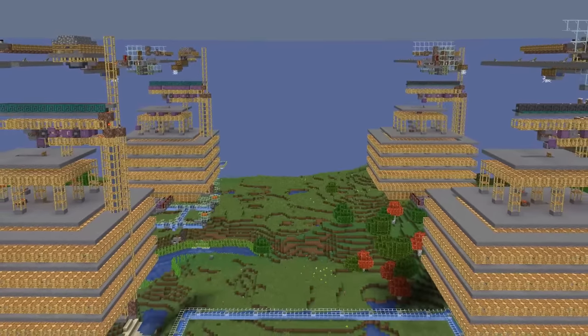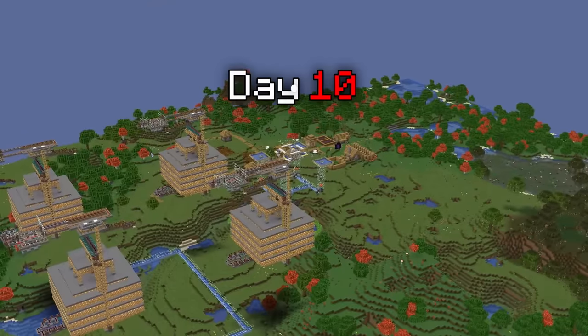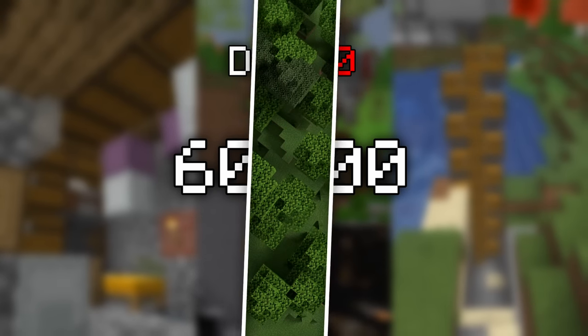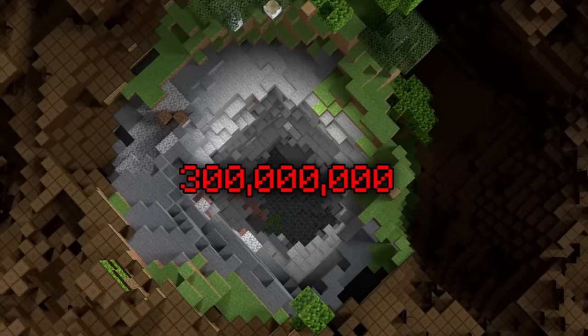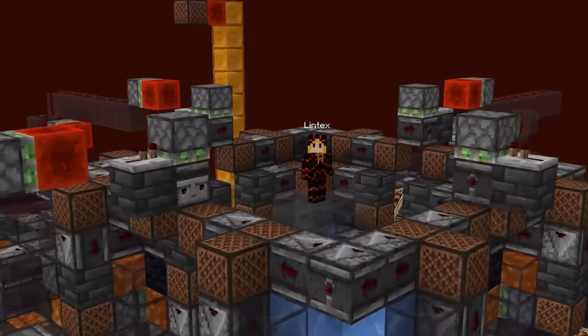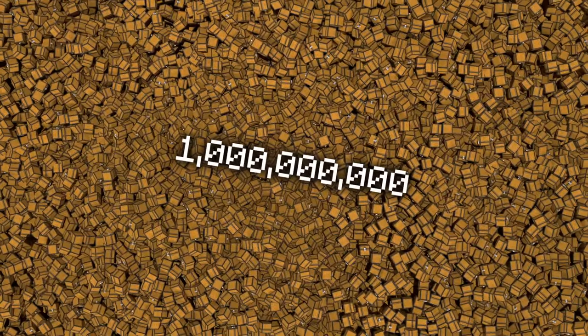With the shulker farms being done, the only thing left to do is run them for five and a half days. Problem is, we are only on day 10 and we only have around 60,000 items, which means we are over 300 million items behind in the haul. However, I have three ideas on how to fix this massive issue. Idea number one would be two massive basalt farms designed by my friend Lintex, which would produce around 3.4 million items per hour, giving us 1 billion items in around 12 days.